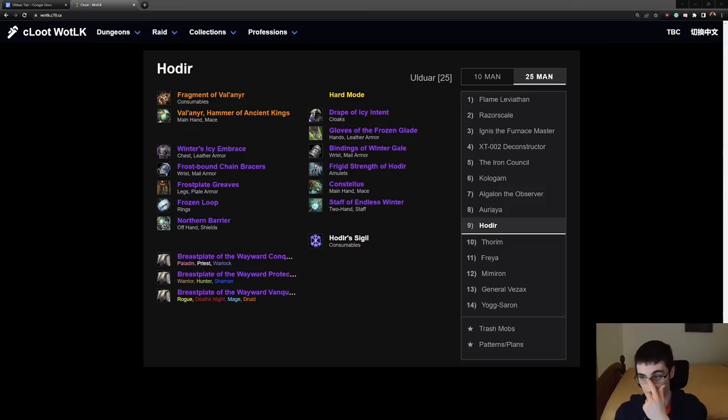For the Leg Plates of the Wayward Vanquisher — Blood DK is a BIS chest and you want to gear out your tanks early, so it makes sense to give it to them. You could also give this to a Bear for an early power spike if they are a main tank.